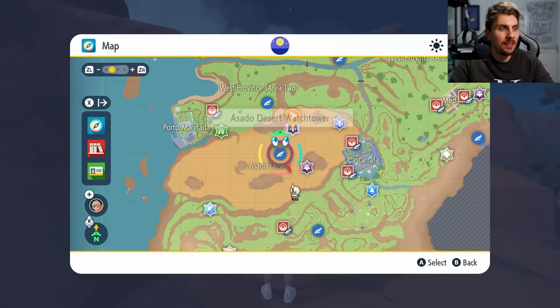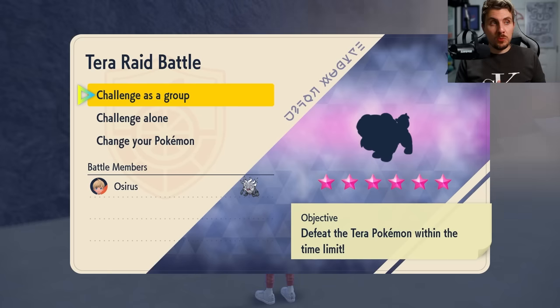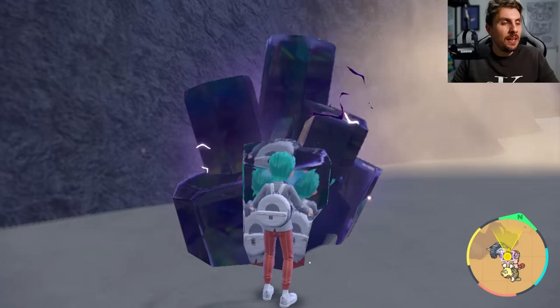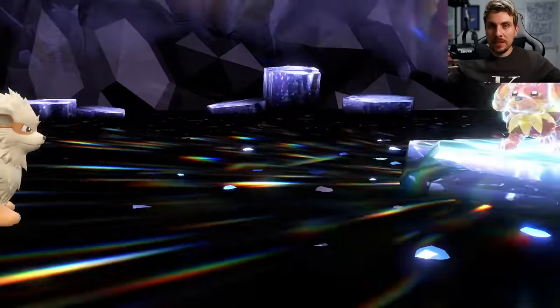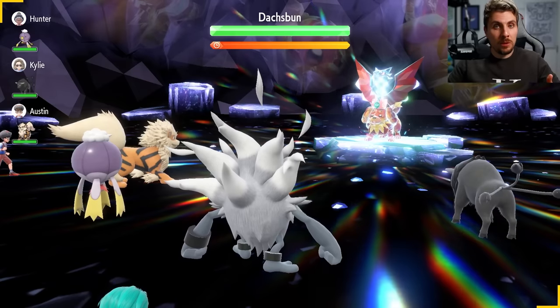With Annihilape fully trained, let's locate a six-star Tera raid. Ours is a dragon-type one in the Asado Desert — and it turns out to be a Dachsbun. The fairy typing will hit us for super effective damage, but we should still be fine with the Covert Cloak attached. The whole premise of this strategy is taking advantage of Rage Fist: it starts at base 50 power, but every time you take damage from an attack it boosts the base power by another 50 — up to a maximum of base 300.